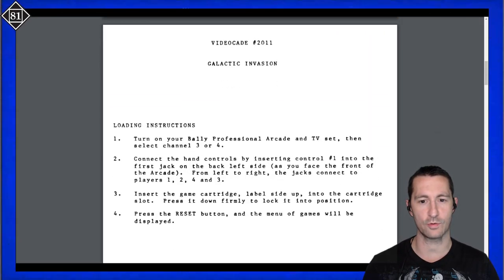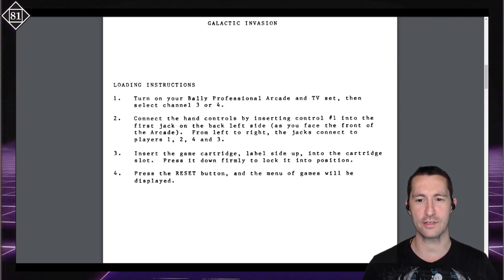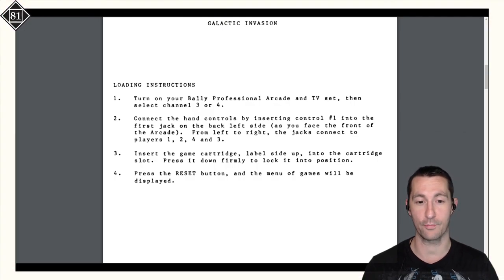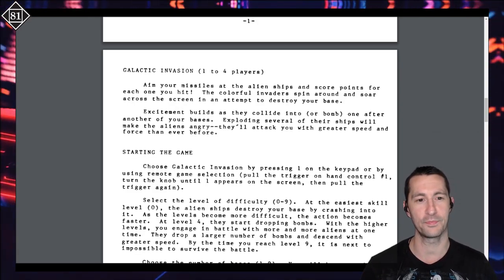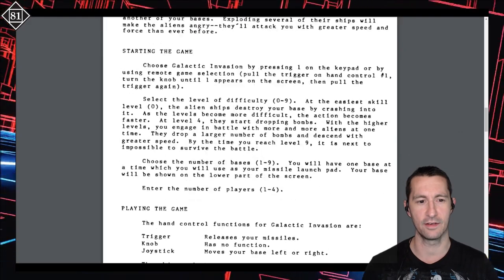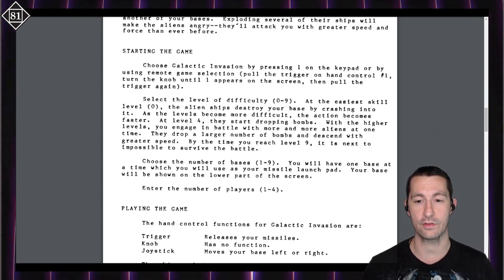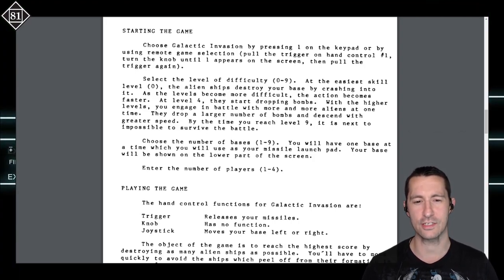The Bally manual for Galactic Invasion looks just like the front of the box, typed up with a typewriter. You connect the hand controllers - insert controller one into the first jack. From left to right, jacks connect to players one, two, four, and three. Insert the game cartridge label side up, press it down firmly, and press reset. The console has games already included, plus whatever cartridge you pop in. Aim your missiles at the alien ship, score points for each hit. At level four they start dropping bombs. The Bally Astrocade just doesn't have that Atari flair.